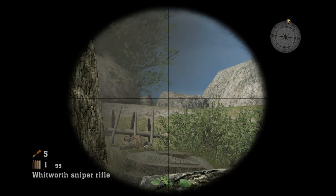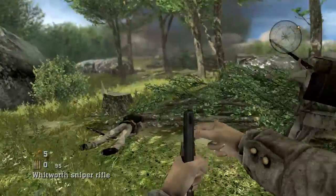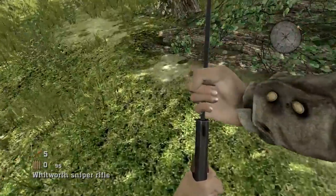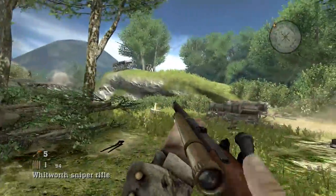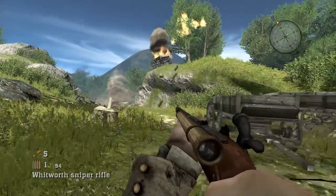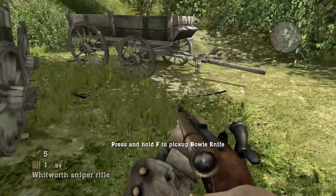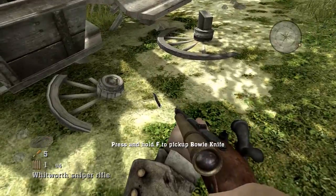We've got four wounded soldiers in this level — there's our first guy. Let's help him. Oh, cool — a little scripted physics there, that's fun. Continuing to get sniped by something though.